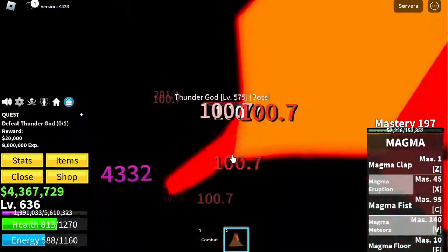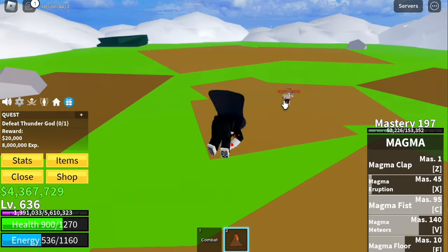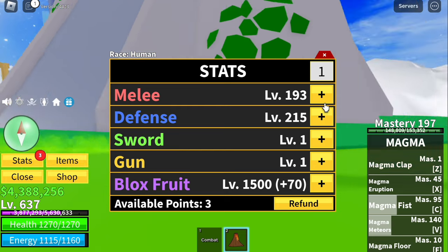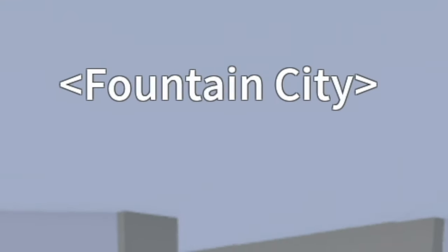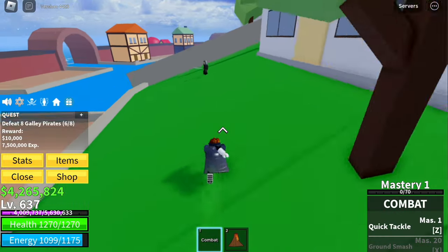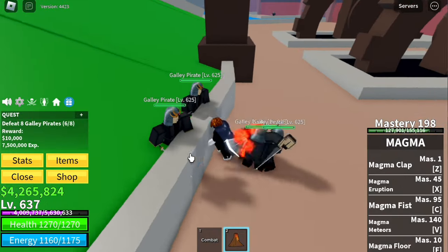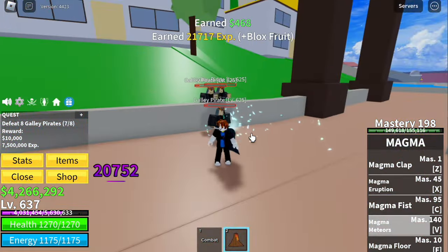Level 637 — we will now head to the final island. Here are the stats. Fountain City — defeat Gali Pirates. If you're gonna head to the second sea, grind this mob until you reach level 900 plus. But if you're just gonna stay here, you can grind this one until level 675.